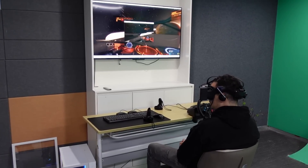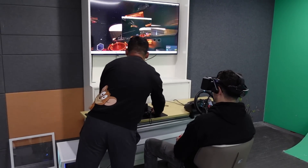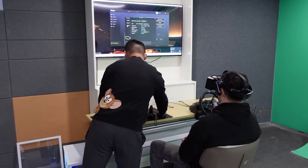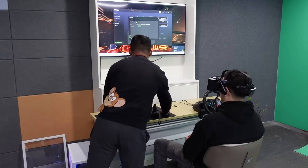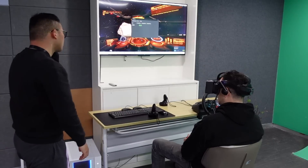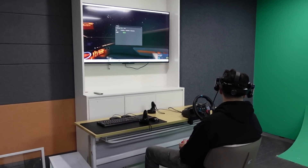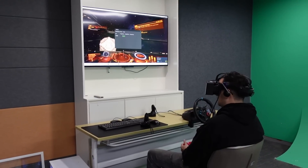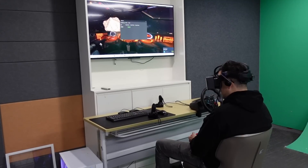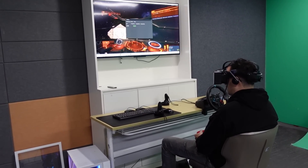Could you turn off local dimming for a moment? Just want to see the difference again. Wow — that is such a huge difference! The black of space doesn't look so black anymore. But the other things — like a starship I can see — actually look more vibrant now without local dimming.